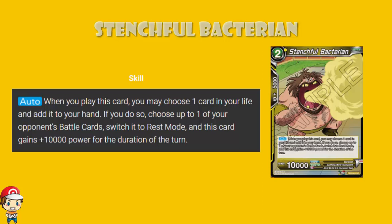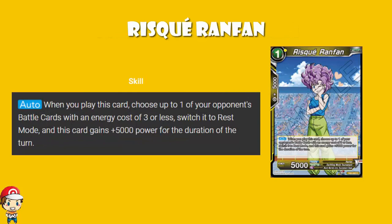We've got Risque Anfan, a 1 cost yellow attacker with 5,000 power and 5,000 combo. When you play this card, choose one of your opponent's battle cards with an energy cost of 3 or less, switch it to rest mode, and you gain 5,000 power. For a single cost, you get essentially a 10,000 power attacker while putting one of your opponent's cards of energy cost 3 or less into rest mode — and we just talked about the advantages of doing that. Not bad for a single cost.